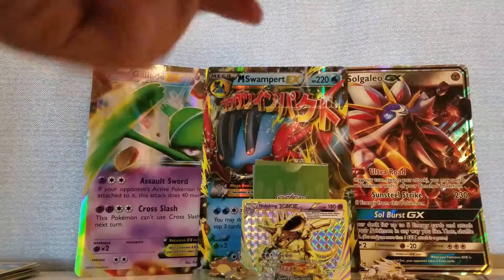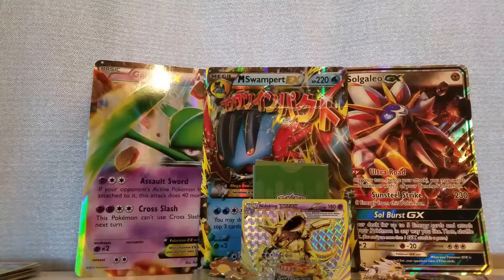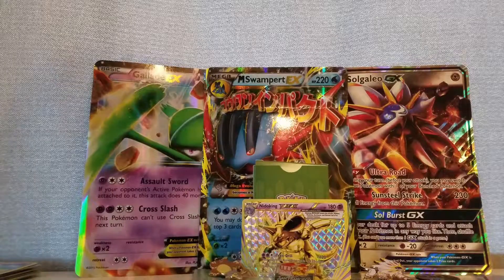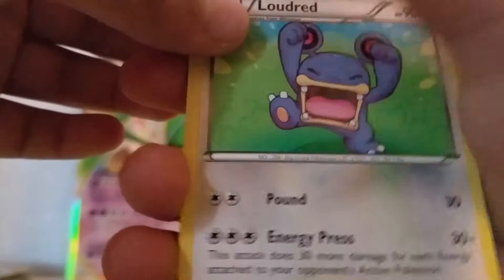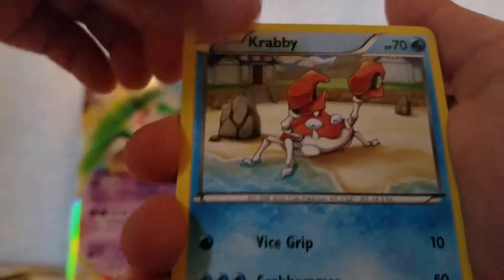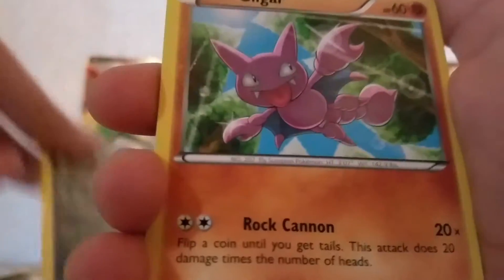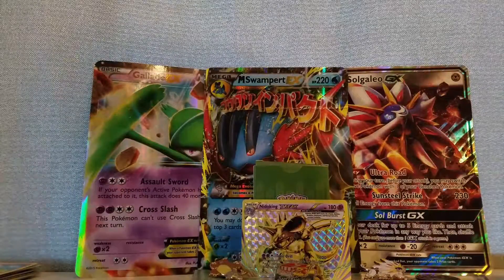Then we have our Phantom Forces pack. If I get a silver card I'm going to die. I'll put the code on this side. So we got a Loud Red Lumineon, Spirit Link, Dimension Valley, Yanma, and a Sableye, Crabby, Dino, Liepard, Gardevoir, and a holo Diancie. Wait, was the other one an error? Because I swear I did not get a reverse in the other one.